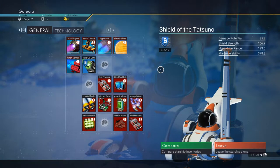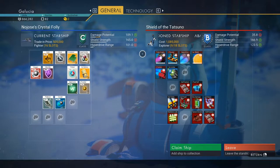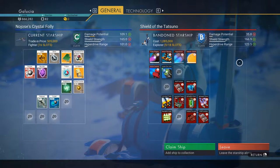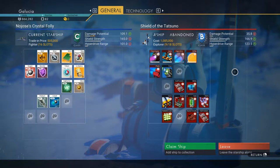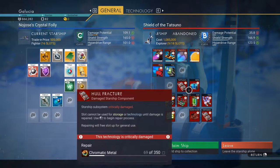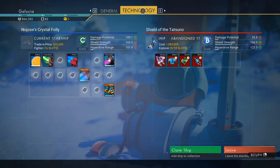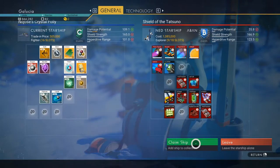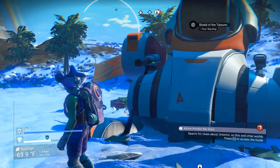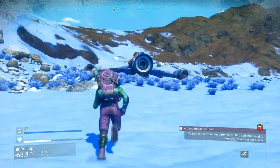It's class B, so that's a big deal and definitely helps. The damage potential is way less, the hyperdrive is slightly better, but damage potential is way less. It's potentially up to 18 slots but right now it's only 9 - a lot of slots have to be repaired. It's only got four technology slots. What you can do is claim the ship - there's no disadvantage to doing that. It's free so you may as well, but don't get in it and start using it.